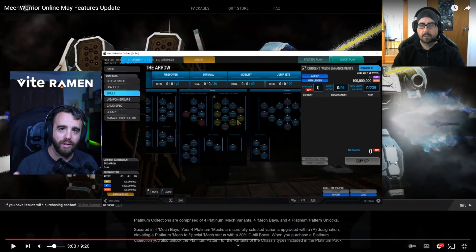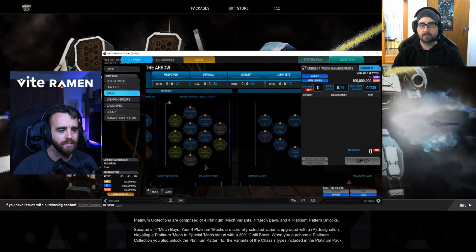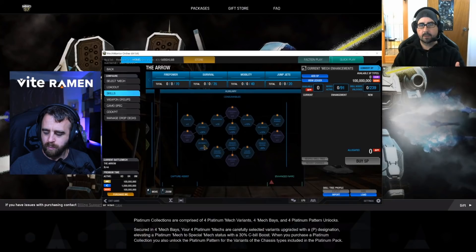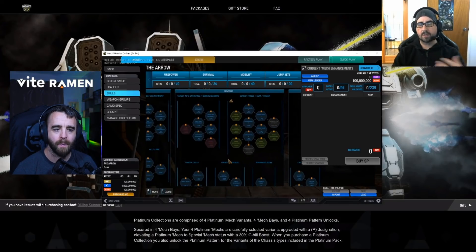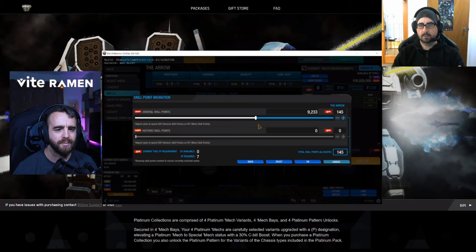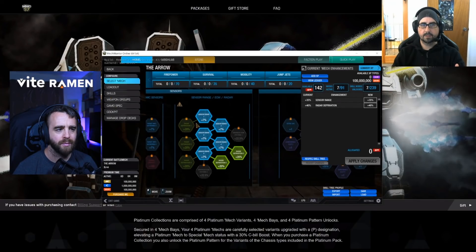ECM is orange because that's what the ECM system colors are. NARC is green because it complements missile systems. Consumable slots are now purple. Matt also notes that he can't show ECM on this mech, but will demo it after. Then he applies some skill points for the purpose of demoing — buy some skill points, crank it up, and apply the changes. The radar deprivation nodes appear green in the skill tree.